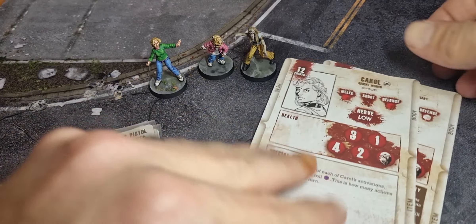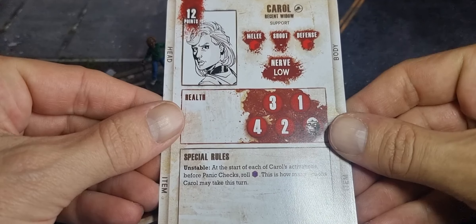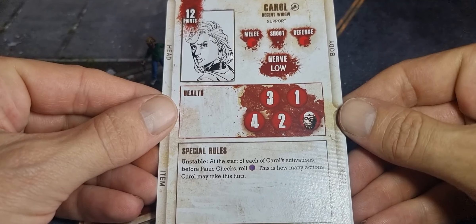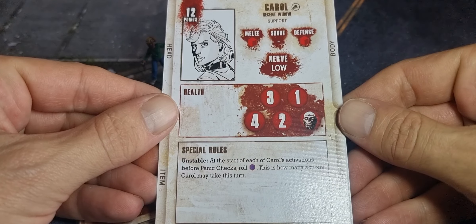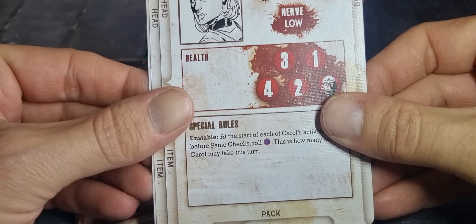We're taking a look at the components from the Carol Booster Pack from Wave 1. First up we get the Carol card which is 12 points. Her special rule is unstable, so at the start of each turn you roll a blue dice, so she can have one, two, or three actions. Nurb is low.